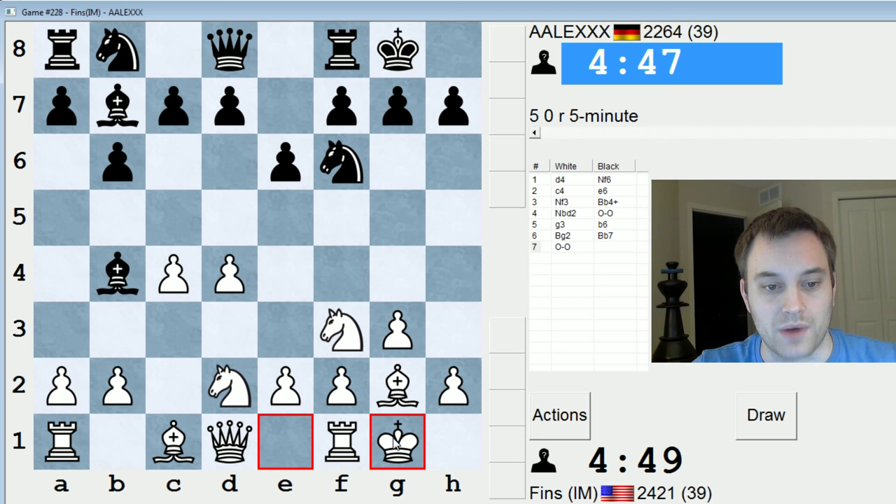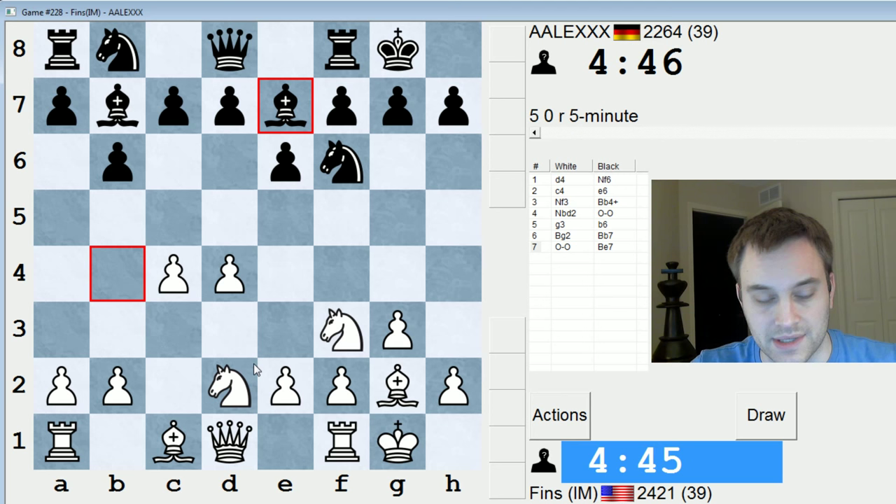These lines are relatively new to me. I don't play them very often as white. I hope that this bishop out on b4 is more of a liability for black — hence it's not surprising that they move it back. Now a lot of times black looks to follow with d5, so I would expect that move in the future. If I play something like rook e1, looking to play e4, I think that would be the answer.